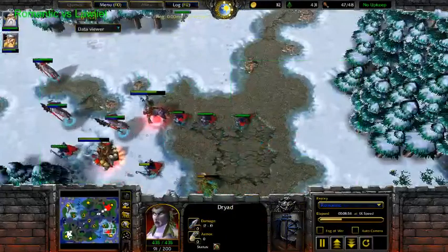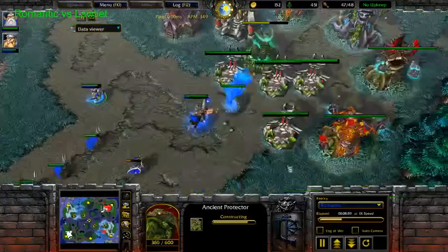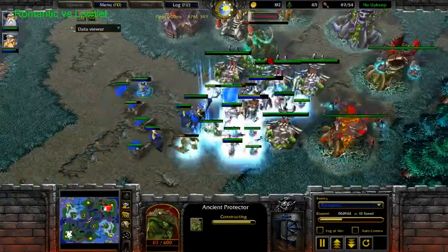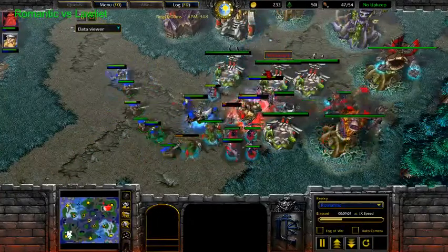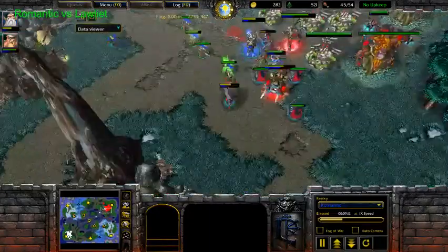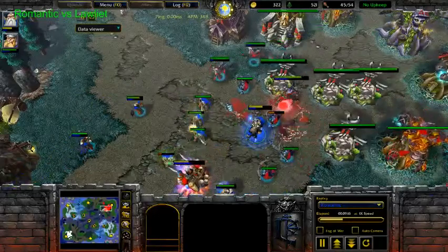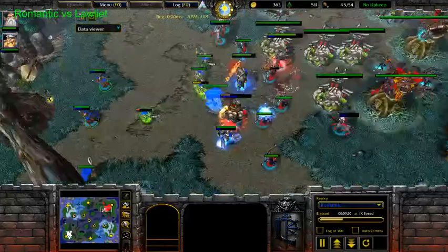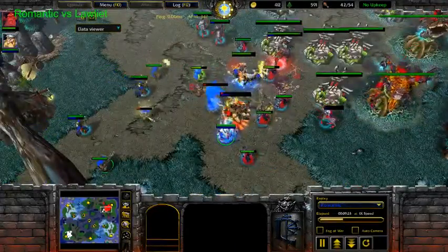3-3 already. Lots of Archers from the early game, lots of Dryads. He doesn't have the Protector though — if he gets this Protector, it's huge. And he's gonna get it. So he's got no Static Defense, but he gets the first Priest. Those Dryads can't do too much versus Rifles, but he's got a lot of Archers. And Archers are pretty damn good versus Rifles, especially if they are outnumbering.